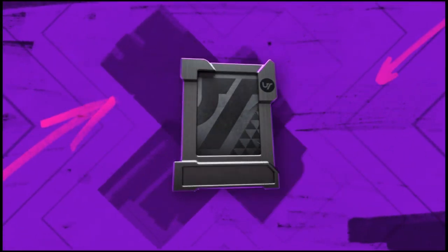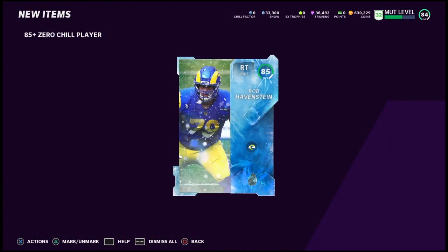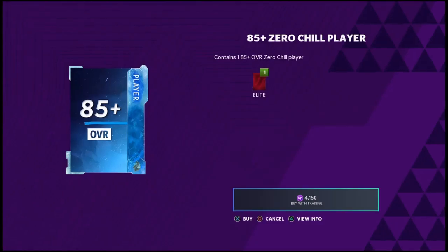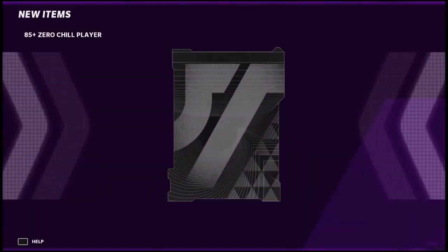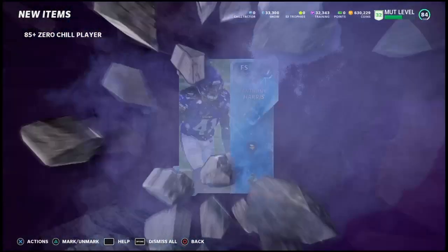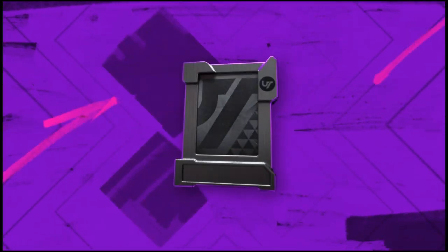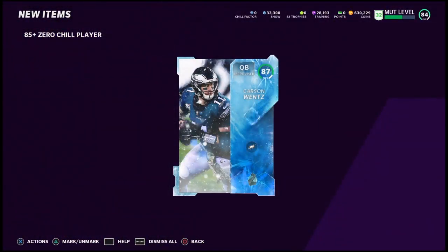We're doing the 85+ here with $40,000 training. If we have any left over, we might do a couple of the 81+ as well — just trying to get a nice big pull. And we pull an 87 Anthony Harris. Make sure you guys hit the like button on the video if you enjoy seeing these pulls.